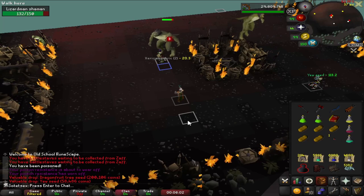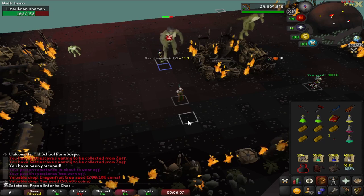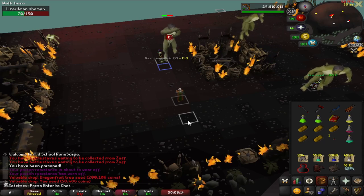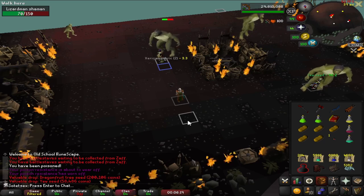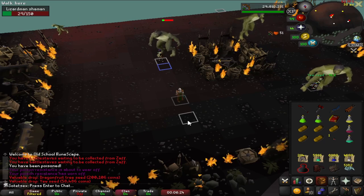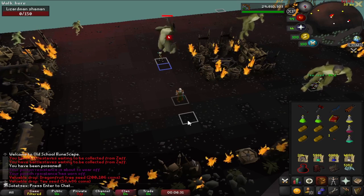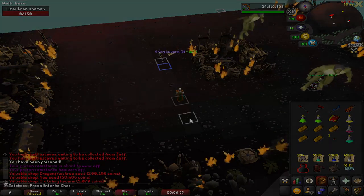That is the guide — it is a very simple method. The only downside is that you need two alts to set it up, but getting 100% Shayzien favor and full Shayzien 5 armor is a fairly quick grind; it would probably take you less than two hours on a med level account. That being said, I hope you found it helpful — if you did, make sure to drop a like, and if there are any more guides you want from me feel free to leave a comment. I'll see you next time.